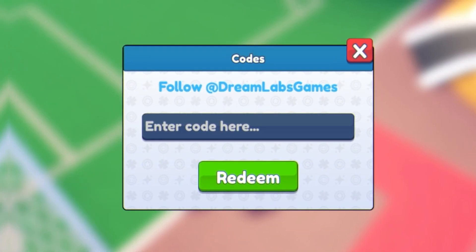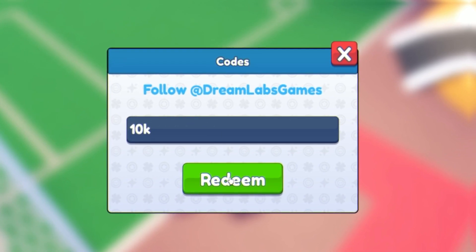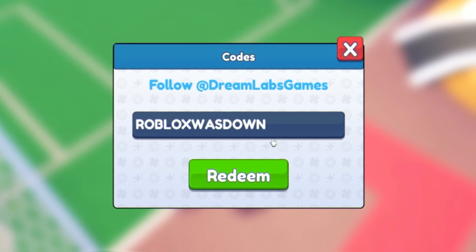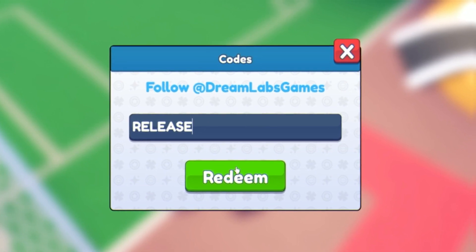Next we are going to redeem the code 'supergoal' — that one's unfortunately invalid. Then the code '10k' — already redeemed. Then we have the code 'robloxwasdown', and finally for our last working code today we have the code 'release' — redeem this one and you'll get a bunch of coins, which is awesome.